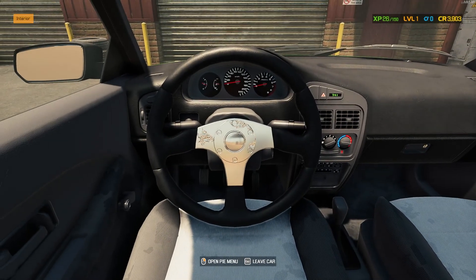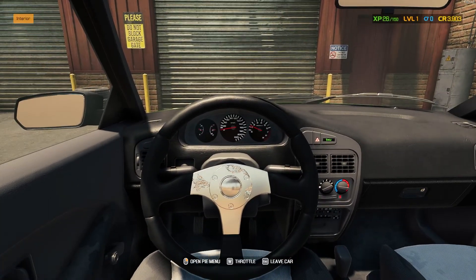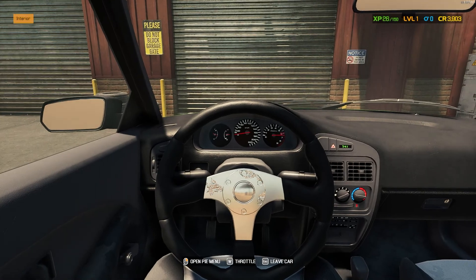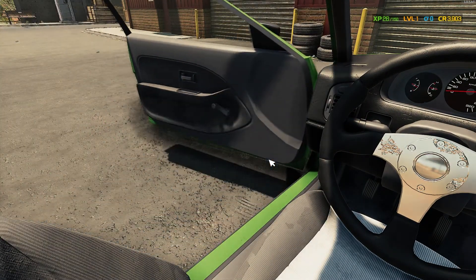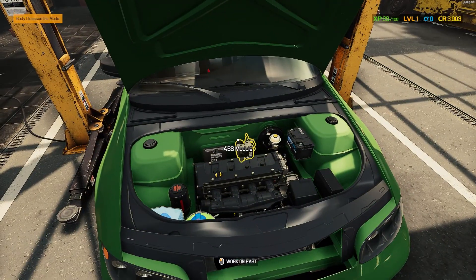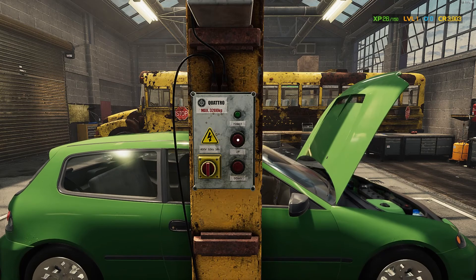Let's get it outside again and see if it actually drives now. Let's get in and start the car. It's most definitely working. The following part is missing from the car: rear mufflers. Damn it, they noticed. So I guess we cannot do that. What a shame. I guess we just got to bring it in here again and just lift her up quickly and get that rear muffler back on.